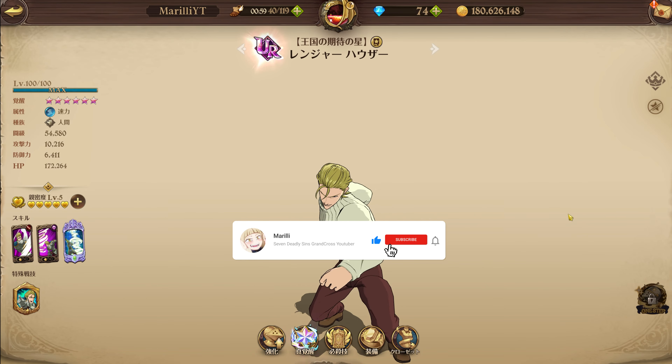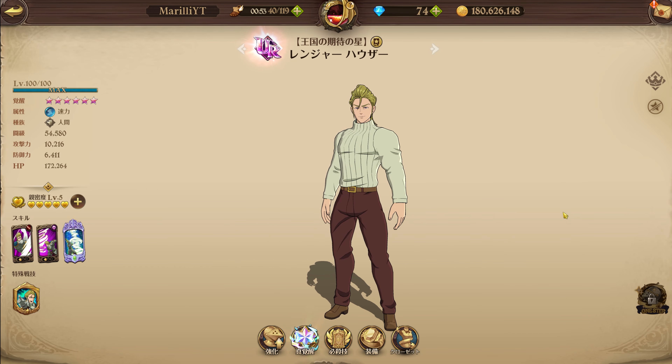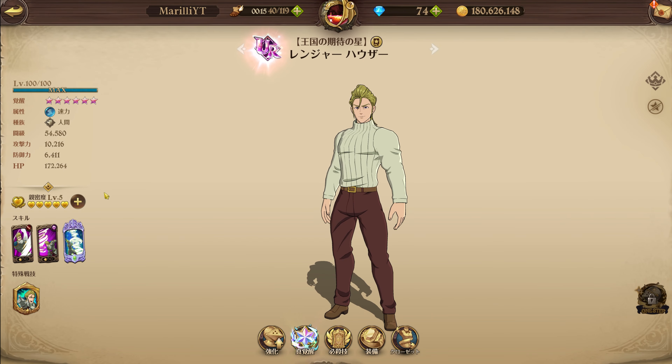A lot of people have been scared of Balder, but we have the Balder counter right here — and even the Thor counter — being Blue Hauser. If you're an OG on my channel, you already know I've done some shenanigans with Blue Hauser in the past, especially with characters who rely on critting to do their big damage. So we are going to be using Blue Hauser. Based on his crit resistance, you'll be able to decrease the enemy's crit chance. Balder is a character who wants to crit because he has super high crit damage to nuke the enemy, so if he can't crit his damage is going to be pretty trash.